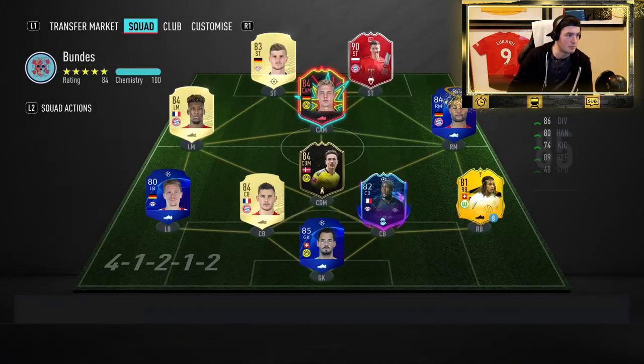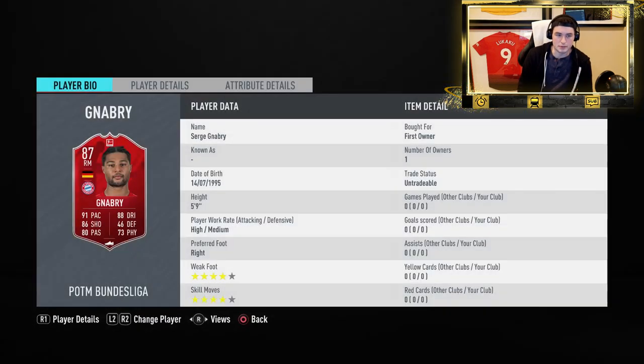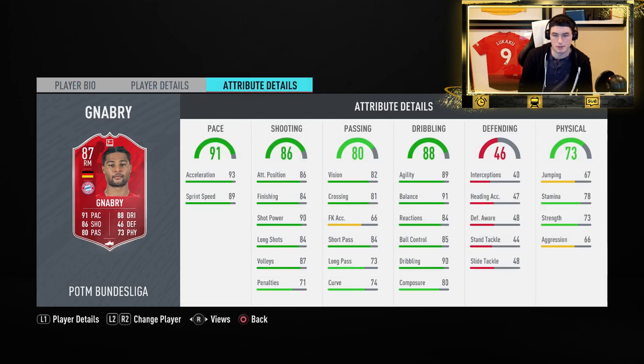We're heading into our Bundesliga team to try Nabry out. The card itself is 87 rated, four-star four-star, high/medium work rates: 91 pace, 86 shooting, 80 passing, 80 dribbling, 73 physical. Looking deeper: 93 acceleration, 89 sprint speed, 86 attack positioning, 84 finishing, 90 shot power, 84 long shots, 87 volleys, 84 short passing, 73 long passing. Then 89 agility, 91 balance, 84 reactions, 85 ball control, 90 dribbling, 80 composure, 78 stamina, 73 strength. You can use a lot of chemistry styles on this card — I'm deciding between Hunter, Sniper, or Deadeye.